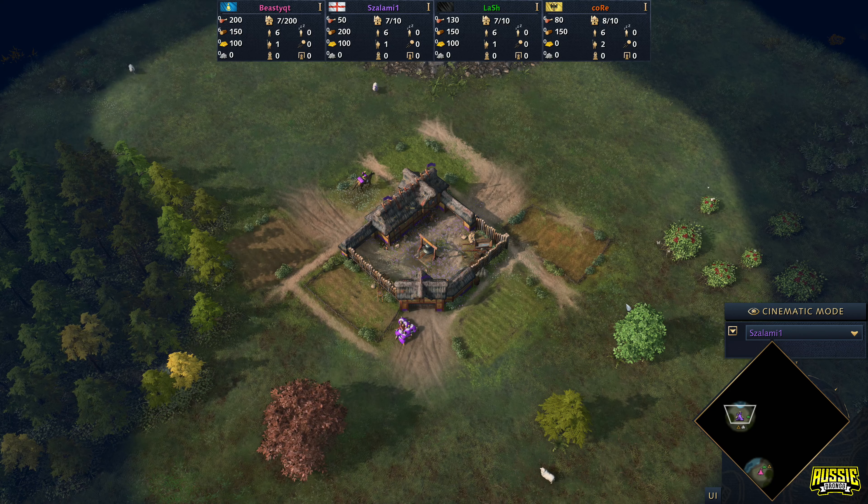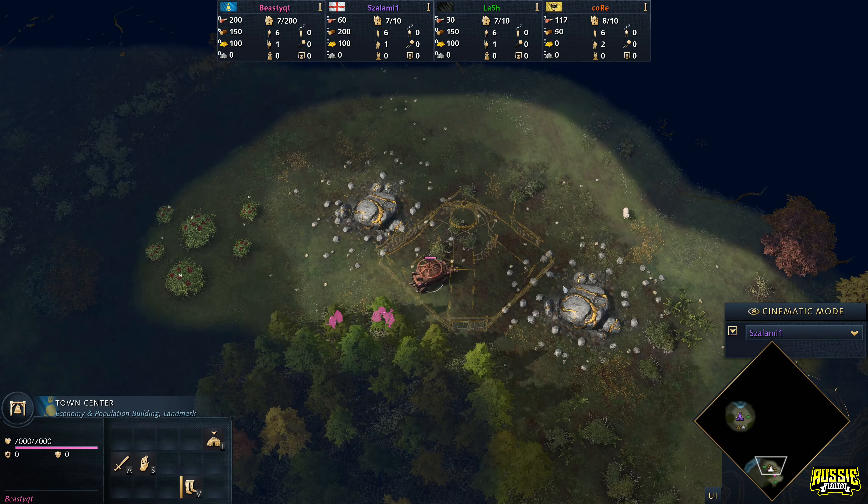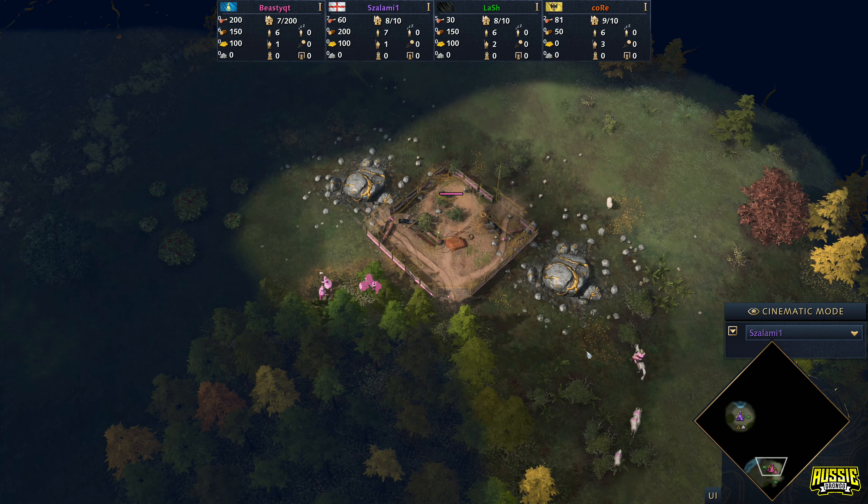G'day fellas and welcome back to some more 2v2 action. We are back here with Salami who is playing on the English in the color purple — the Wallalal God himself looking to do some classic English plays. Down in the south side playing as the Mongols on the color pink, we've got Beastie Cutie with a beastly spawn today. What a Mongol spawn — double goldmine under the starting TC, beautiful forest, berries nearby, and a sheep just a little bit to the north. Not a bad spawn.